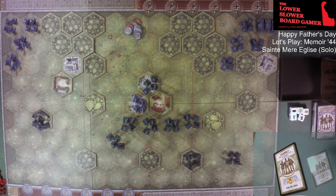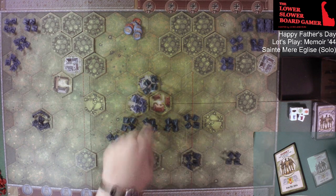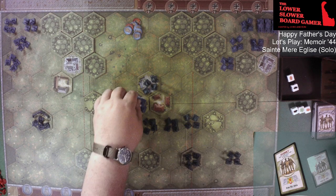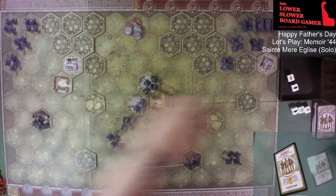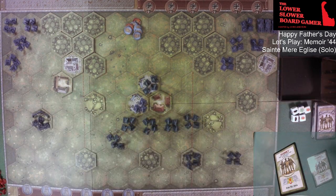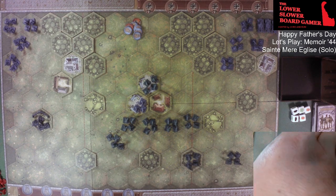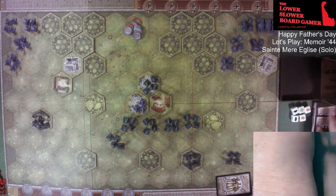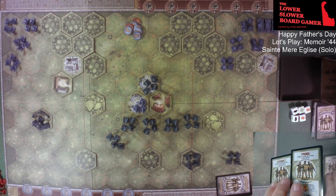They are out. These guys can attack but they're minus one attacking into town, so they're only rolling two dice — and that is a hit with the grenade. That's going to be the Allied turn. Two cards now for the Germans.